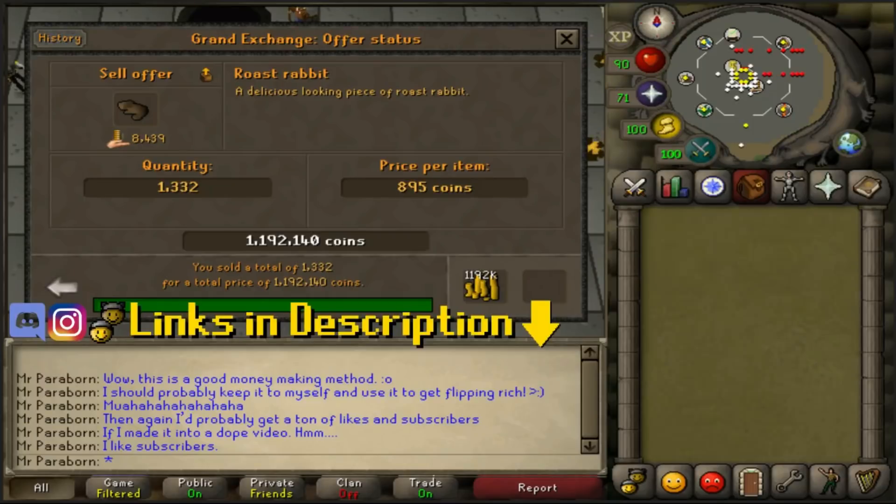Just finished up the hour, but before we get into the profits, one thing I want to mention is that I don't believe cooking gauntlets have any effect on the success rate of roasting the rabbits, so if you don't have them don't worry about that. As you guys can see, we cooked 1,332 rabbits in the hour which we sold for 895 GP each for a total of almost 1.2 million.